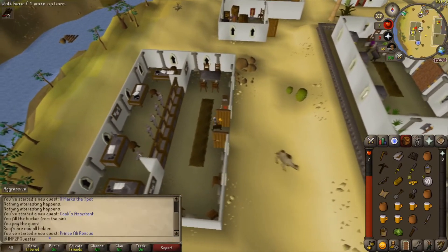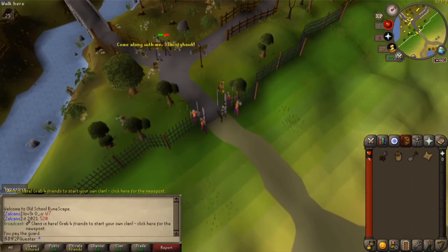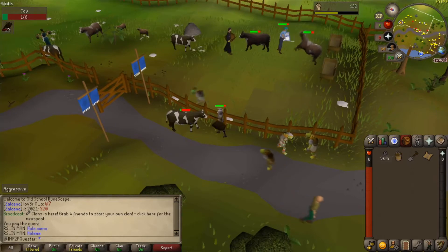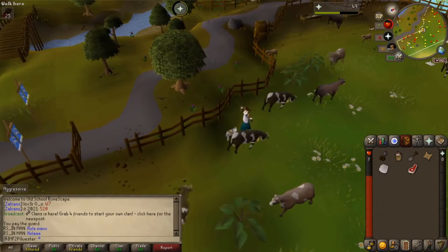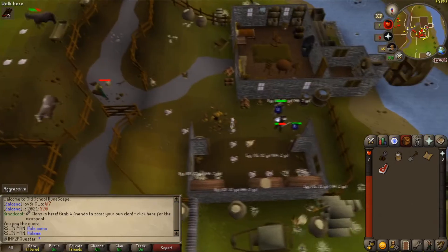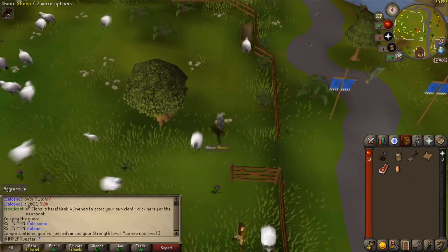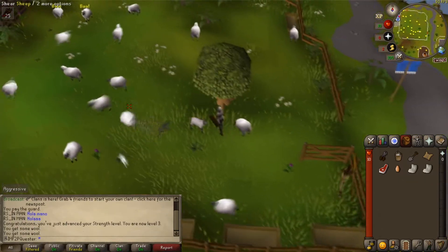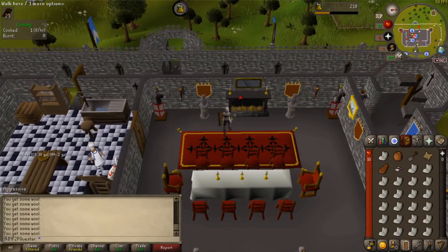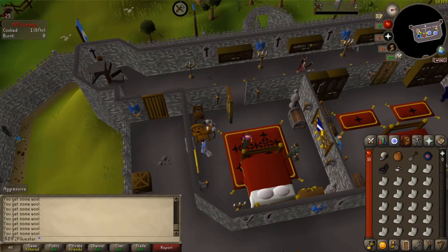Go and bank at the Al Kharid bank. Take out your shears, an empty bucket, and 10 gold. Pass the toll gate and go north to the cow pens. Kill one cow for some raw meat and milk a cow with your bucket. Then at the chicken pen nearby, pick up an egg. Go back south, cross the bridge, and enter the sheep pen. Shear 23 of them. Back at the castle, go to the dining hall next to the kitchen and burn the meat at the fireplace. Go to the second floor and spin the wool into balls.